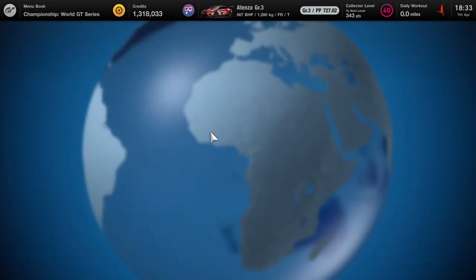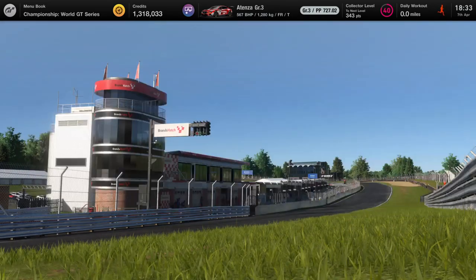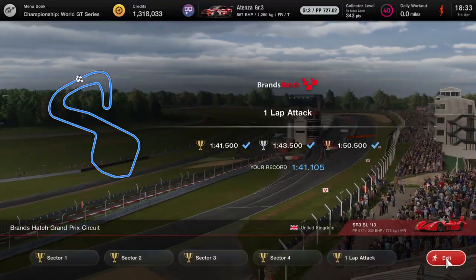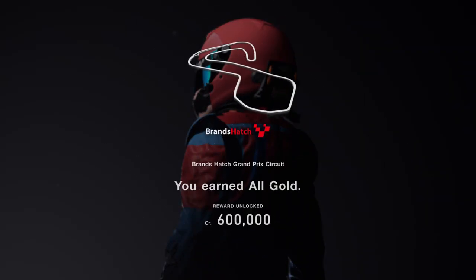I have completed Brands Hatch, so I go to circuit experience, I click on circuit experience, I leave circuit experience, and that's my reward — that's the bronze award and that's the gold reward.